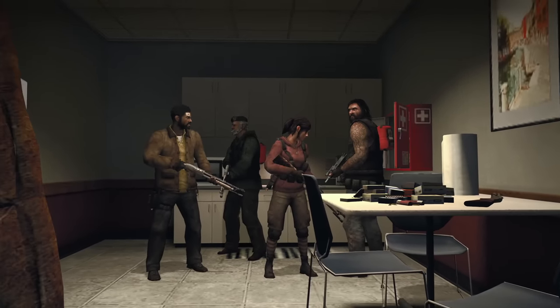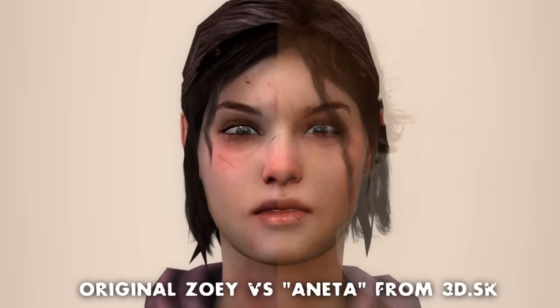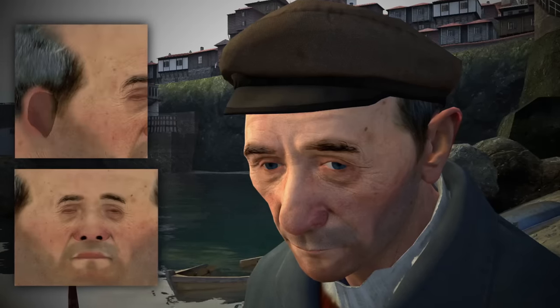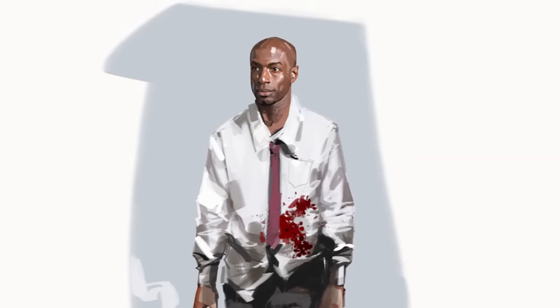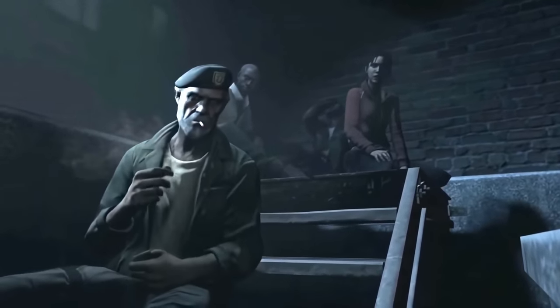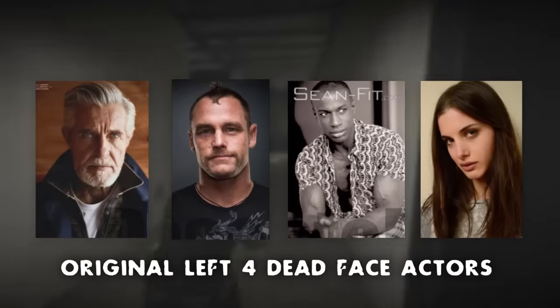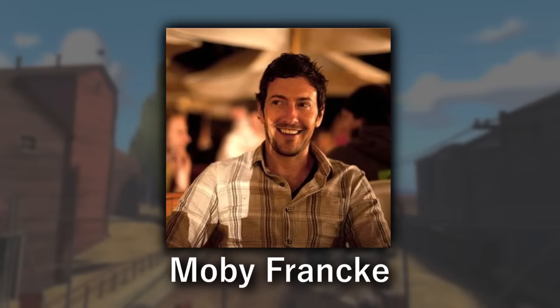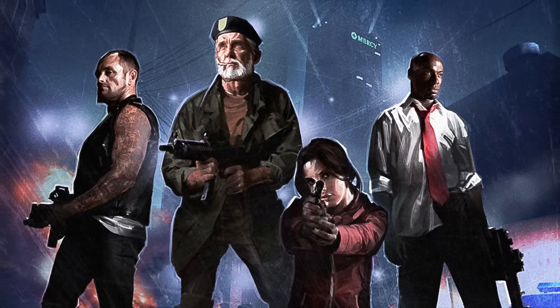Every character in Left 4 Dead originally looked pretty much completely different to the ones we got. The original cast was designed by Turtle Rock using stock photos of random people from the 3DSK website — the same source used for textures on the common infected and the fishermen from Half-Life 2 Lost Coast. They were changed because Valve thought they looked too well prepared for the apocalypse, and a more casual, everyday design would help the game resonate with a wider audience. They also planned cinematic animated trailers and didn't think the simple faces were high enough quality. So with the help of a casting call and Moby Frankie — the same person who led the art design on TF2 — the cast was overhauled into the one we know today.